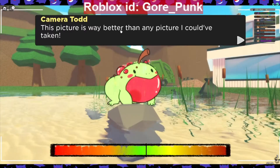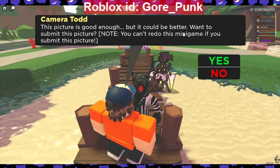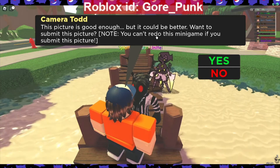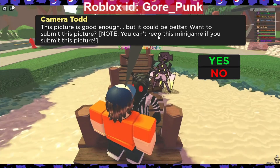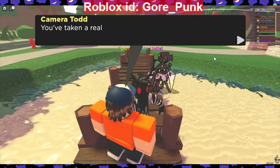The game says this picture is way better than any picture it could have taken, but also says it's good enough but could be better, and asks if you want to submit. I'm pretty sure if you took a bad picture it won't let you get the spectate item, so just hit yes.